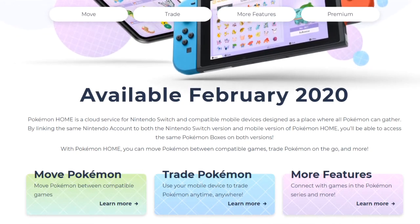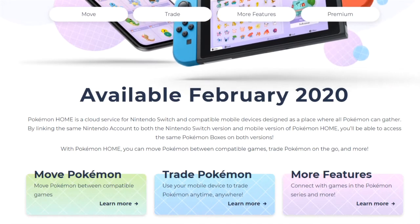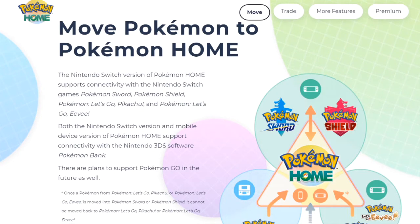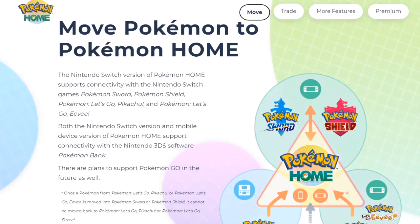With Pokemon Home you can move Pokemon between compatible games, trade Pokemon on the go, and more. The Nintendo Switch version supports connectivity with Pokemon Sword and Shield and Pokemon Let's Go Pikachu and Let's Go Eevee. Both the Switch version and mobile version support connectivity with the 3DS software Pokemon Bank. So there are different versions — Pokemon Home on Switch and mobile are actually different.